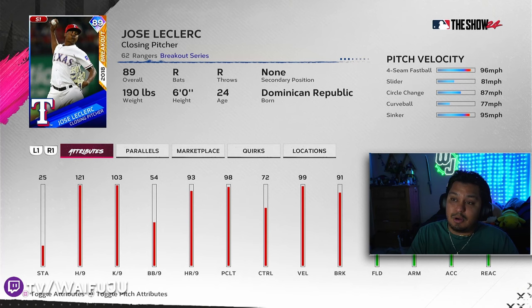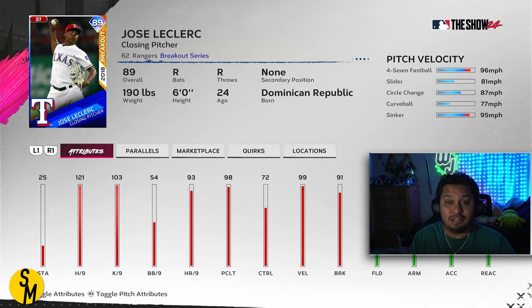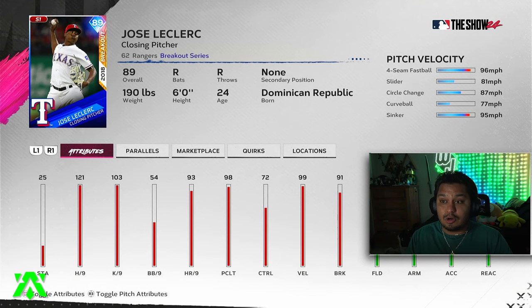Sticking with relievers, another must-have is 89 Jose LeClerc. 121 H/9 is honestly just fantastic at any point in the game, especially right now, and his pitch mix is really good. A lot of people are already using him — I have him almost at parallel 4 in my squad. At the very worst this is a very usable bullpen arm, and there's a good chance that even when a new Team Affinity drops, he'll still be on most people's god squad bullpens.